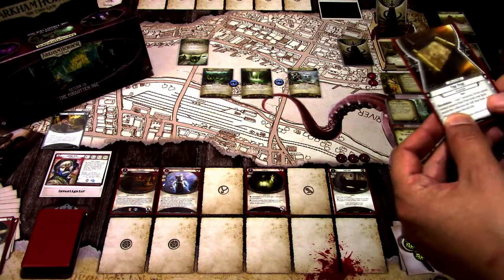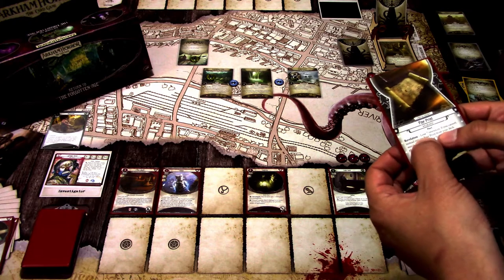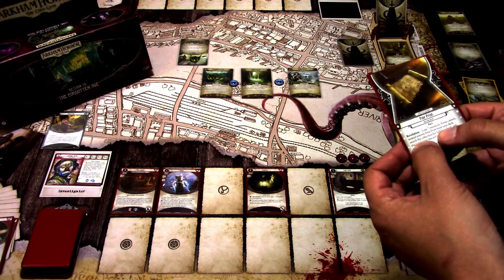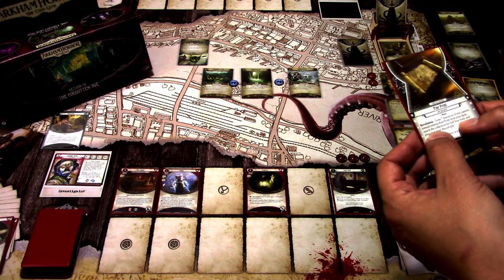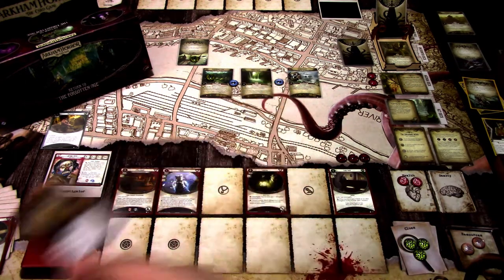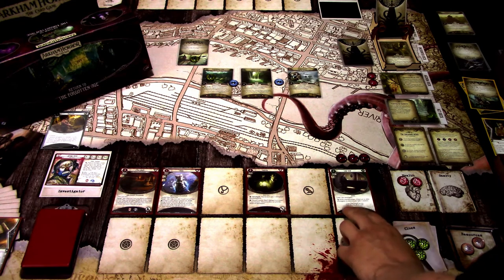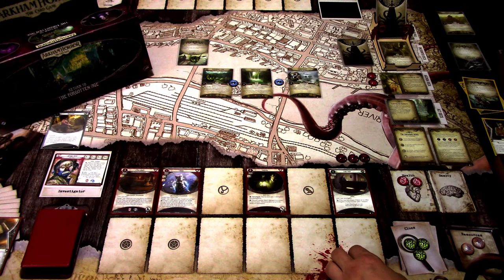Let's look at the Fine Print weakness. Revelation: lose 7 resources. If you cannot, instead remove Fine Print from your deck, search the collection for Sell Your Soul, and place it in your discard pile. This deal is getting worse all the time — that's what you get when the offer is too good to be true.